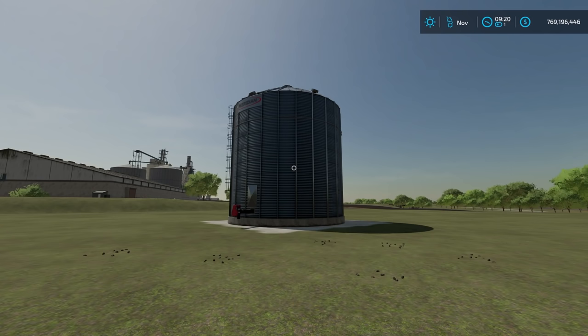First off let's talk about the Meridian Silo and why it's a little different than other silos. You have to use conveyor belts to get stuff into this silo.